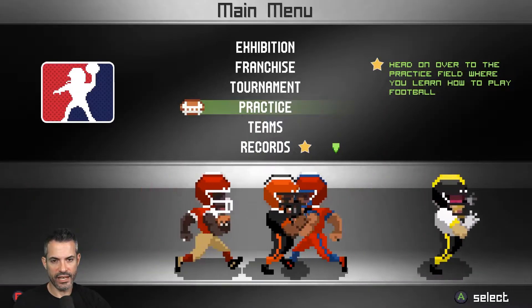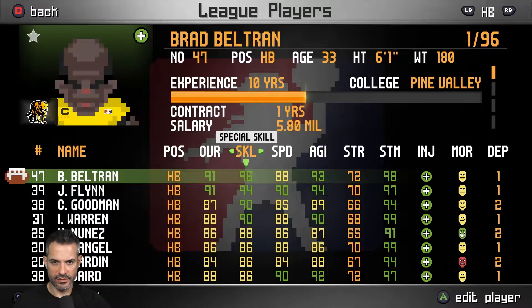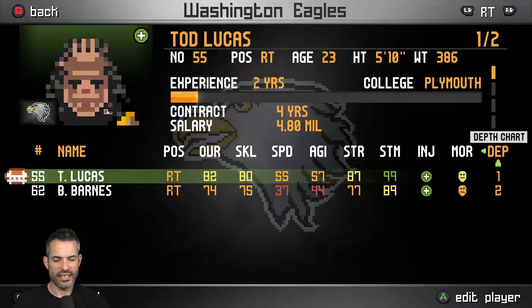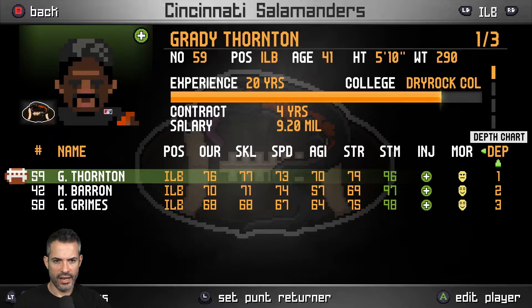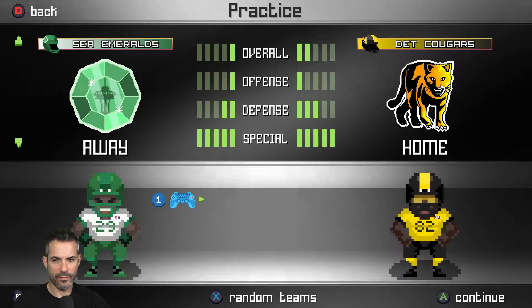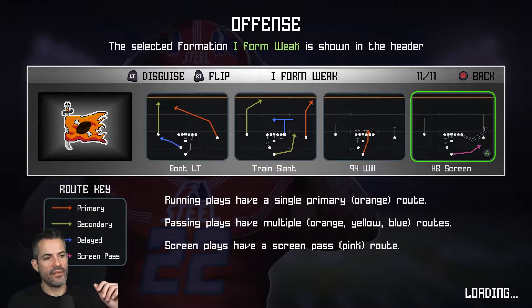Now let's find the best running back in the game and see what kind of results we get. So we're going to go ahead and play with the Detroit Tigers against Washington — actually, we want the weakest defense. Let's pick a team that has a very bad defensive line — the Salamanders. We're going to do a scrimmage of those two teams and watch this for a few minutes, doing some commentary to see how these players are going.